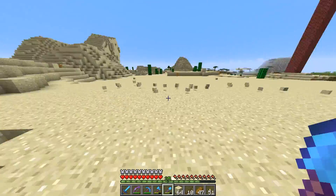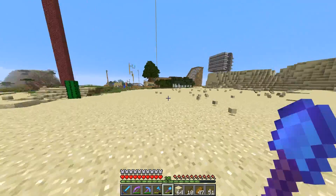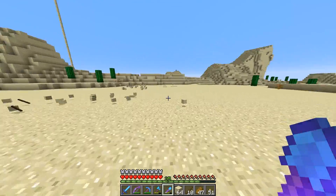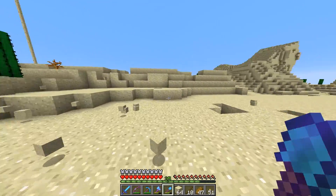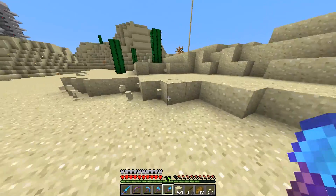Thanks to my absolutely amazing shovel, we've got pretty much almost a full inventory full of sand. That took absolutely no time at all. I'm going to get this on to smelt in my automatic sand smelting machine and that will turn it all into glass. Then we're going to have to worry about dyeing it different colours. But before we do that, I really want to get concentrated on making the bone blocks.